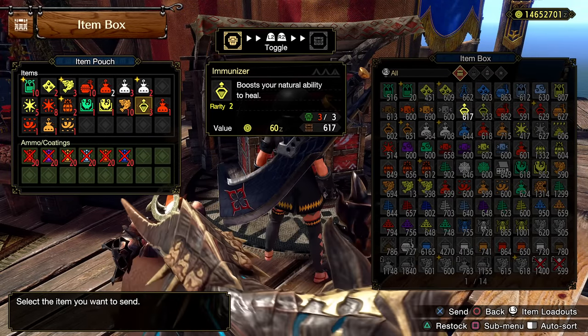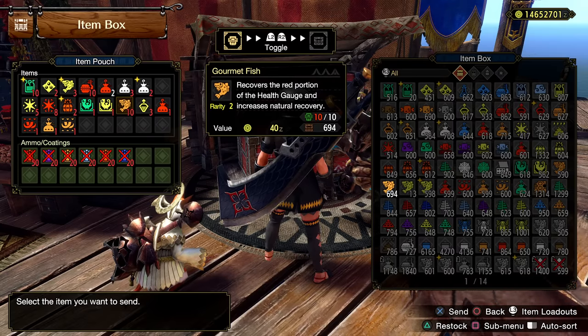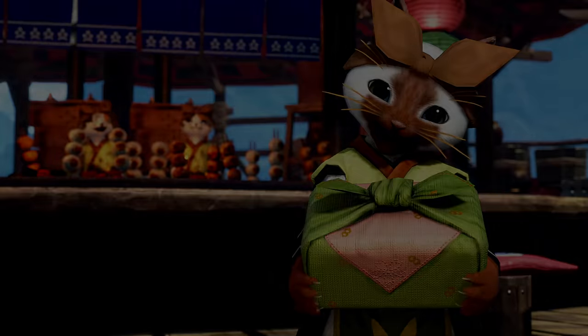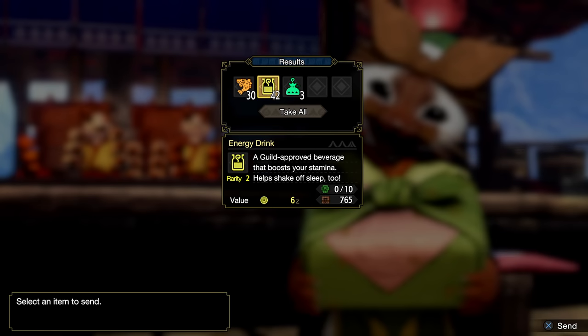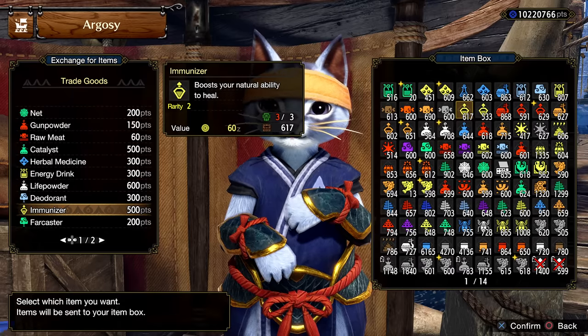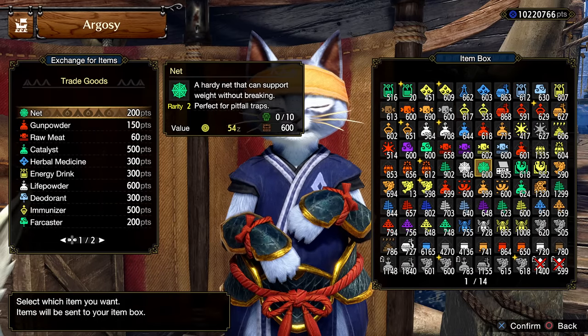Two last items to note are gourmet fish and immunizers. Both of these also speed up recovery of your health, and it can take the builds to even more ridiculousness. You can get gourmet fish from cooking fish from Motley Mix at the canteen, and for immunizers, I believe you can craft them, or you can get them from Rondine's special goods from time to time, so keep a lookout.